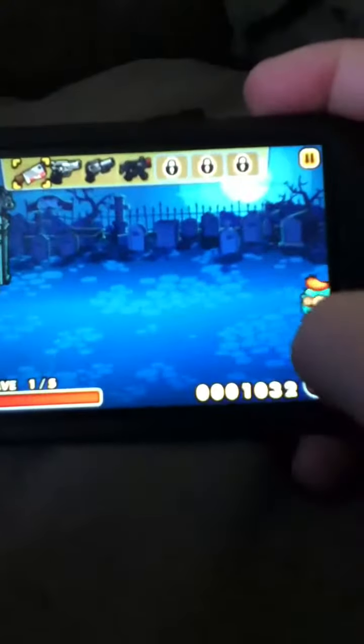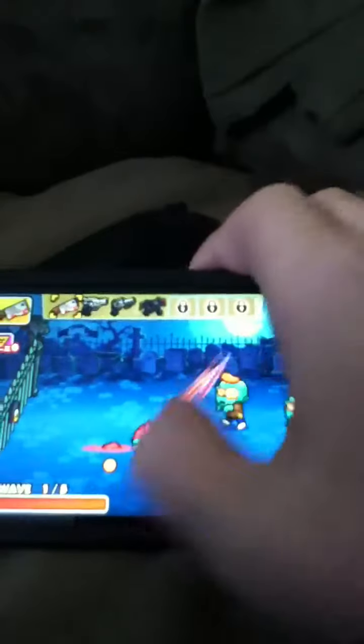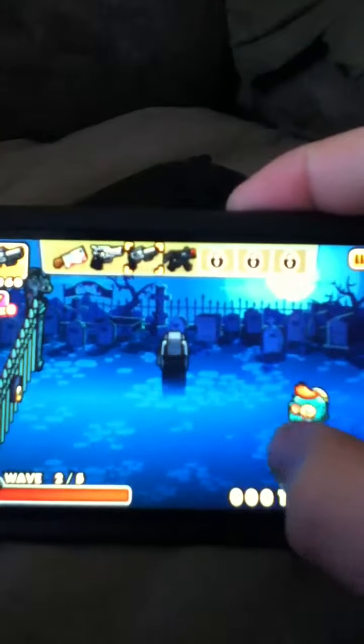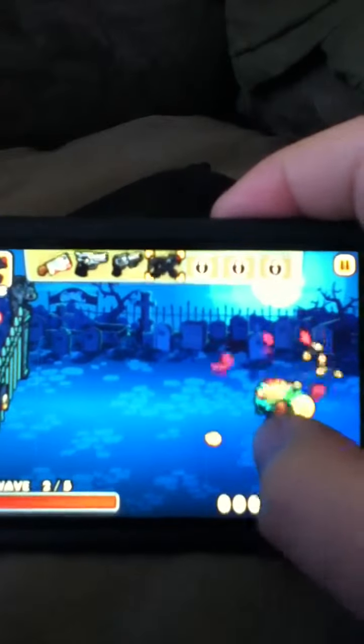In the light version you have to keep doing all the levels over and over again. Right now I'm using the knife so I have to swipe them, kill them before they get to the gate. You can see the life bar right there. Then I switch to the gun, then the shotgun, then the machine gun. I really like this game — it's one of my favorites, I keep playing it.